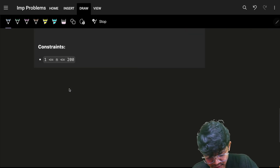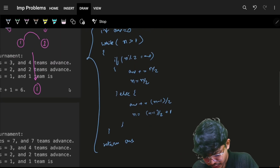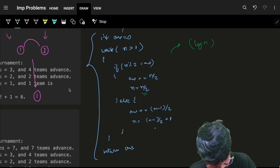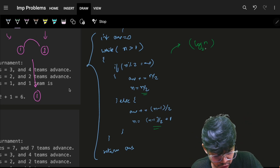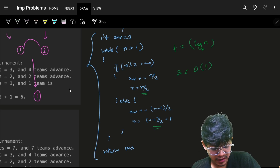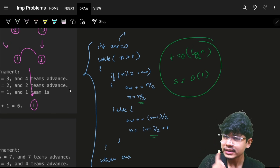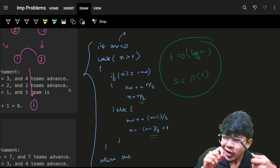You just followed what the question says and it will work within the constraints. The time complexity is actually O(log n) because at every step you are roughly doing n/2, which gives log n base 2 operations. Space complexity is O(1) because you are not using any extra space. So time is O(log n), space is O(1). Can we optimize it?